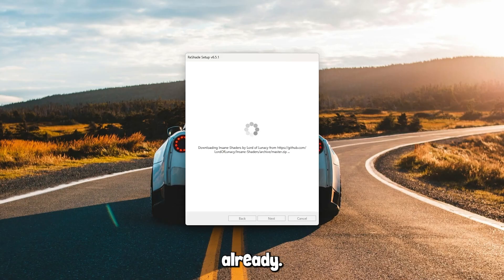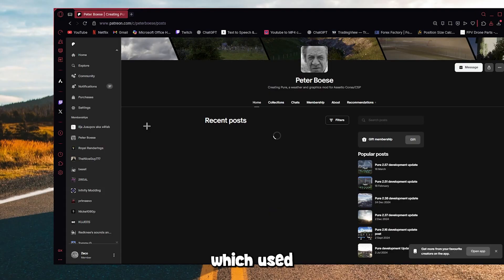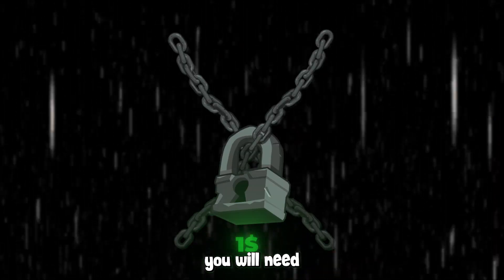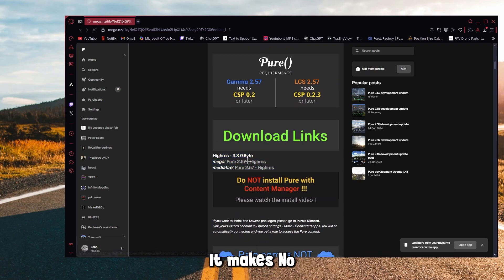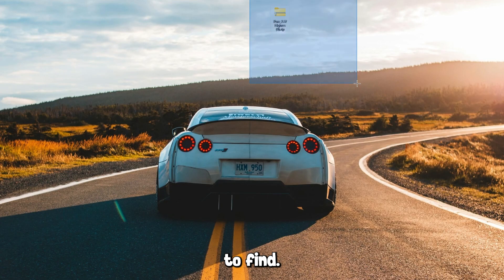We are nearly done already. Next, go to the description once again and download Pure, which used to be free but now costs $1. If you want Rain Effects and Visible Rain, you will need to pay an extra dollar — but I'm sure you can find that on your couch somewhere. Click the Mega or Mediafire link, it makes no difference, and just download it. Keep it somewhere easy to find.